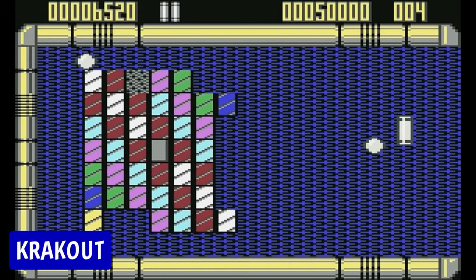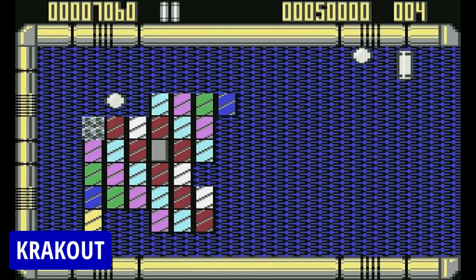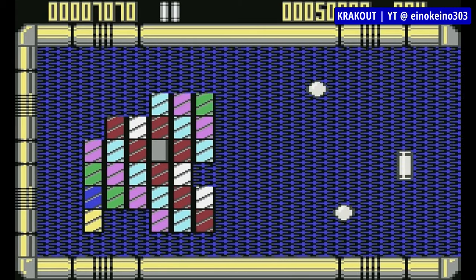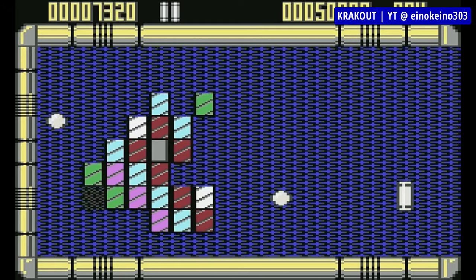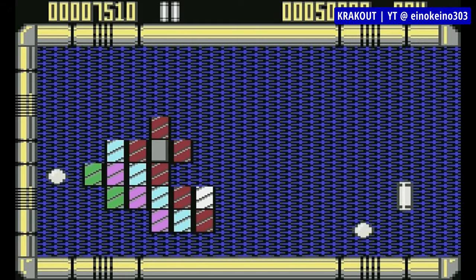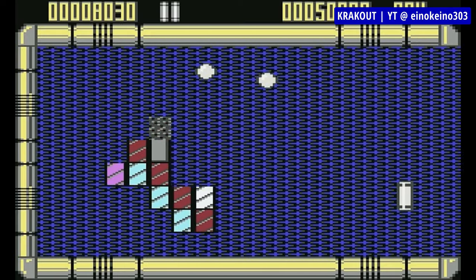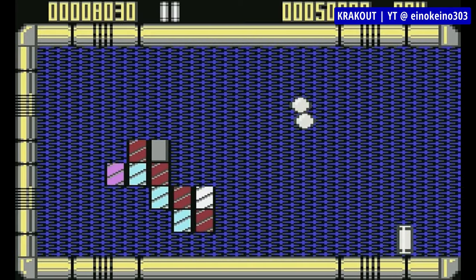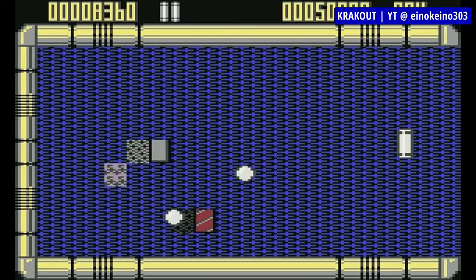Krakout is basically another Arkanoid-like game, but with the caveat that it's flipped 90 degrees. Your paddle is not at the bottom of the screen with bricks on top — instead they're on both sides, left and right. The only other difference is that the power-ups don't fall down but are revealed on the blocks that you hit, represented by letters corresponding to their names: E for Extended Paddle, M for Missiles, B for Bomb, and so on.